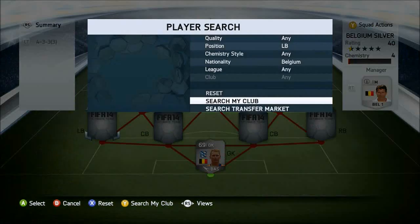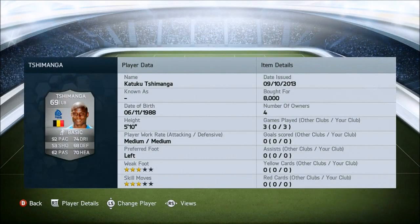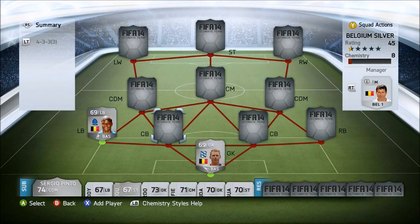Now onto the left back, we have Chimanga, I think. He has 92 pace, 74 dribbling, 68 defending and 70 heading. Really nice pace there. I think he's probably the fastest left back in the game. He was 8,000 coins, so it's a bit pricey, but he has 92 pace. Okay defending, not too good, but he just seemed a really good player for me, especially with that pace.